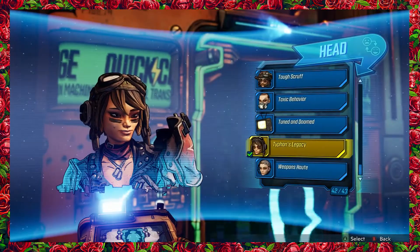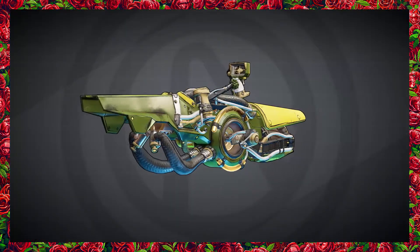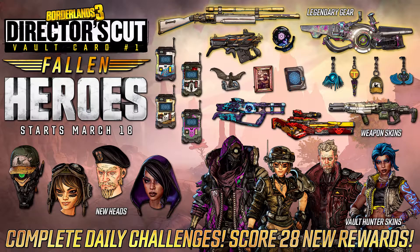Included in the Director's Cut are three Vault Cards, which are your ticket to upcoming seasons of themed loot. Once the Vault Cards are released, they can be activated and leveled up to unlock a bevy of cosmetics, plus some supremely powerful gear. The first Vault Card will debut with the launch of Director's Cut on March 18th, with the remaining two scheduled to launch by the end of 2021. People who are looking for a longer-term experience can now look forward to logging in, doing things, and being rewarded for them.